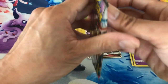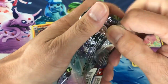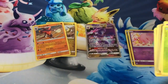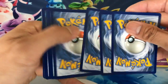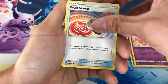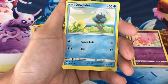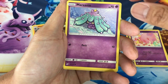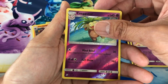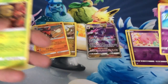Alright, last pack! Prayers — I need a full art or a secret rare from this last pack, that would be awesome to end this video. Wish me luck! It is Lightning Energy, Electric Reset Stamp trainer, Heracross, Shroomish, Drifloon, Jupiter, Cryogonal, Mareanie, Exeggutor reverse holo, and the last card is a Crustle non-holo.